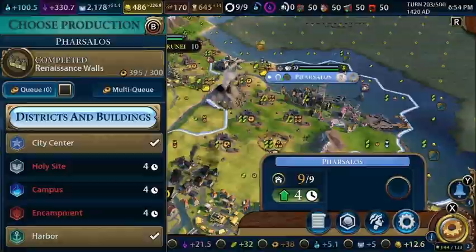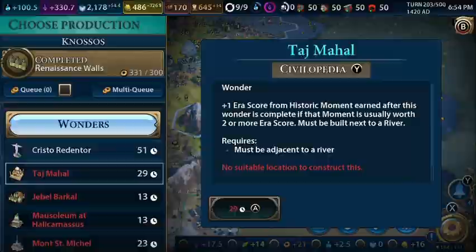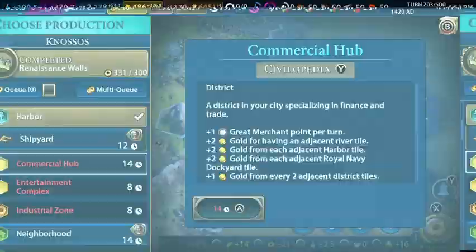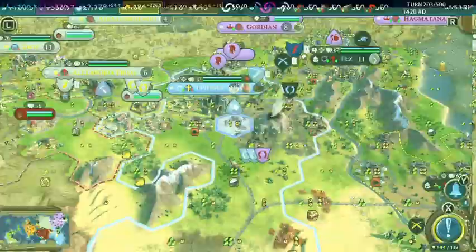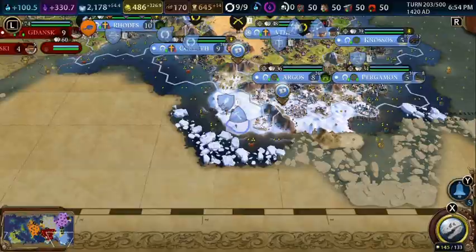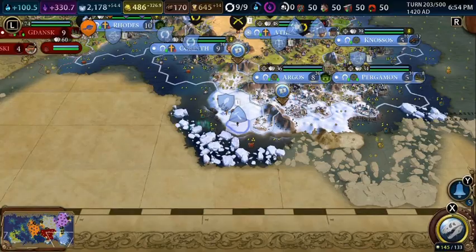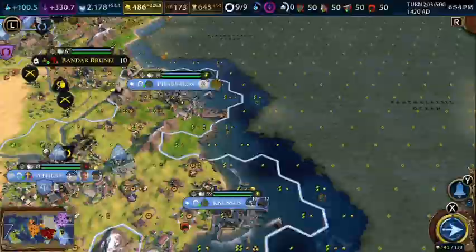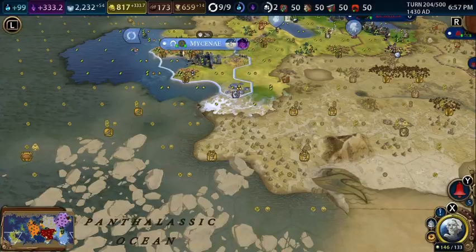The most important thing is to repair that commercial hub. Walls are done here, so we can go for the water park. Let's build the shipyard — nothing else to do. We repair these tiles with the builder. We extracted another artifact — classical era barbarians. We can theme a classical era museum right now.